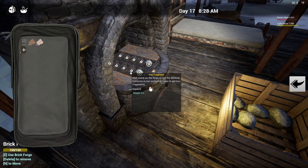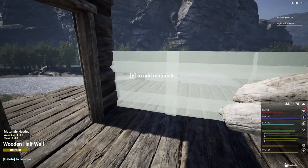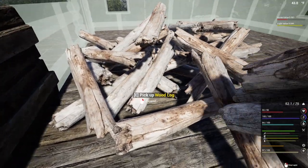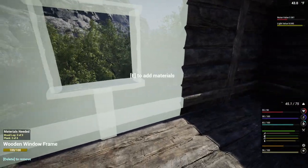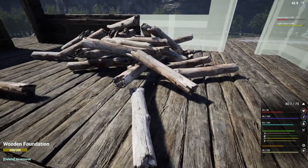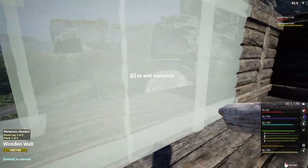One two three four five six seven eight nine — these are almost done as well. Let's drop these in here: one two three four five six seven eight nine — drop drop drop — that should give us two more. We're trying to make a little bit of progress on the building. It looks like it is now March which is spring, which is really good. Tomorrow morning in-game is probably when we're going to head up through those two towns we were talking about earlier.